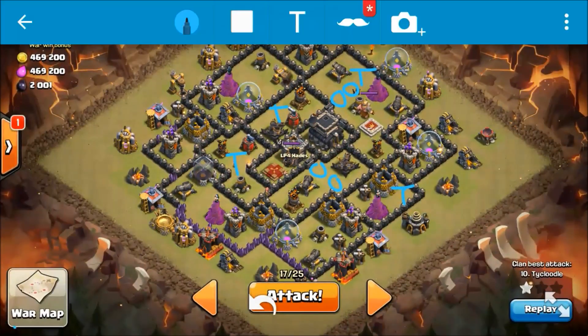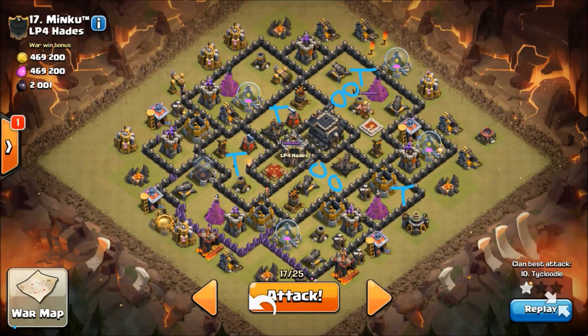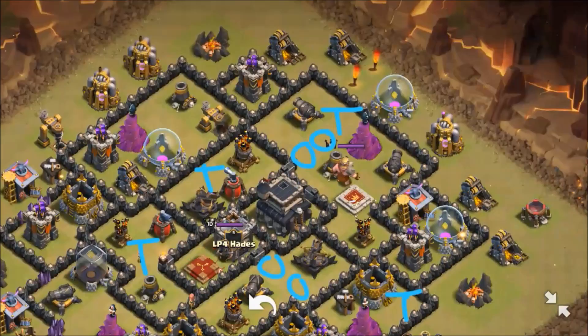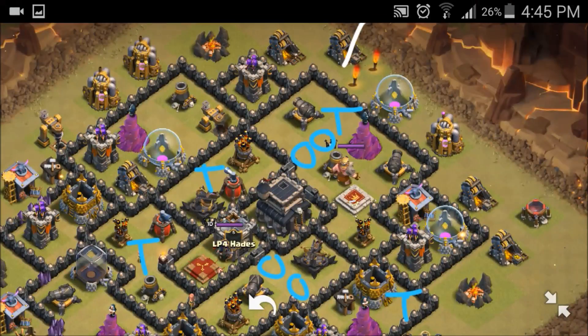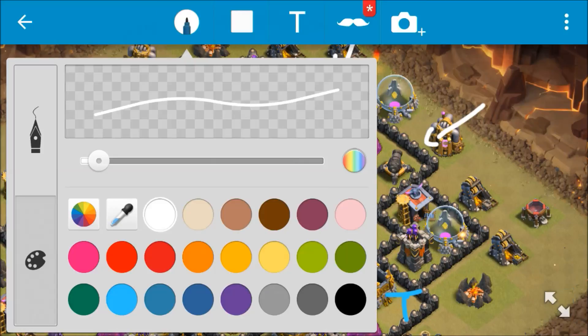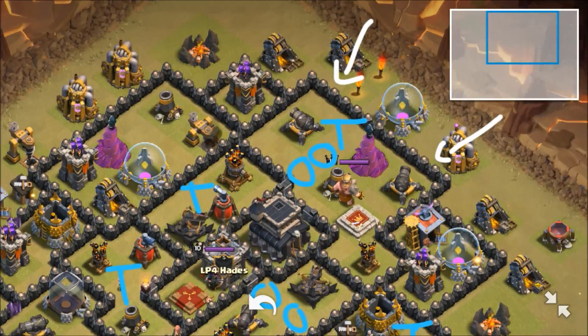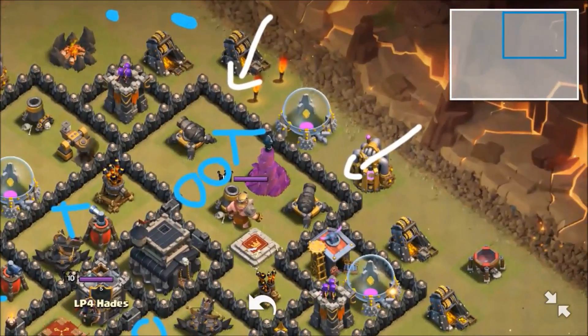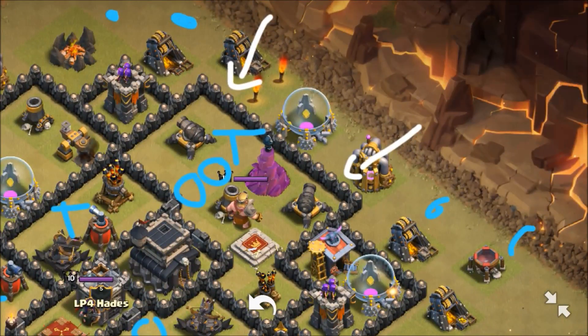So what we're going to do is a 3-golem GoHo — a stone GoHo. For this base we'll send a golem in there, a golem in there, then break the funnel like usual. We'll drop 1 wizard, 2 wizard, 1 wizard, 2 wizard, and our Archer Queen here.